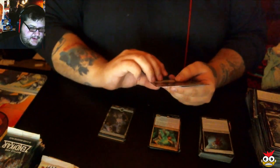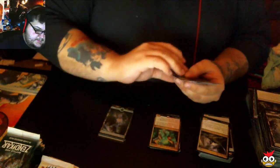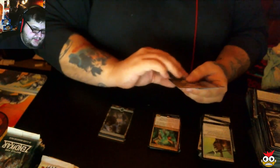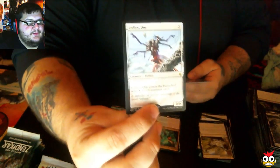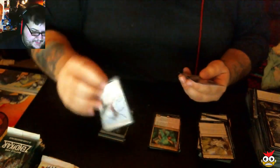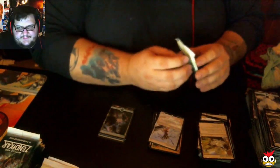Our first uncommon: Sky Rider Elf. Pathway Arrows. And Blighted Steppe. And we have an Eldrazi — the Endless One. We'll have to definitely fix the lighting here soon.